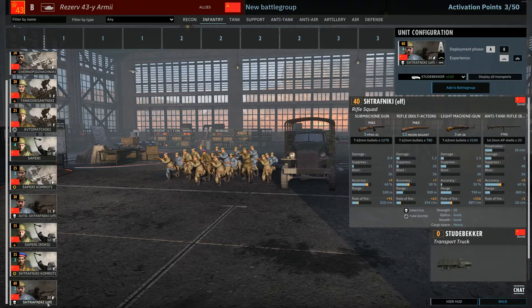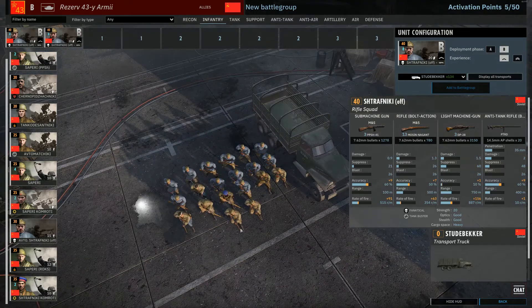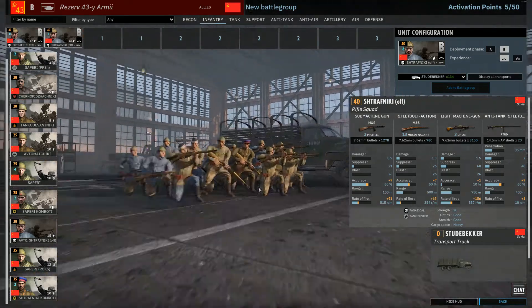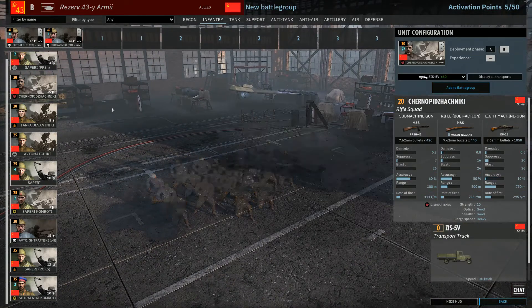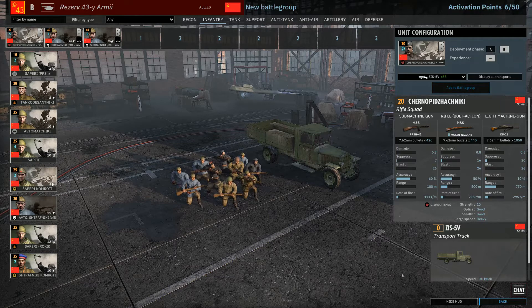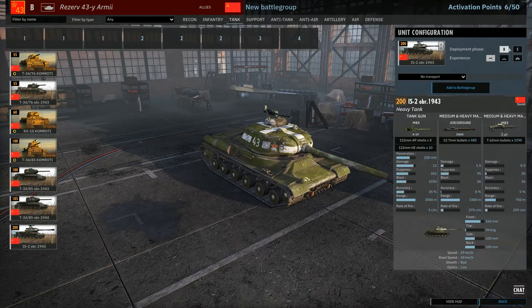Okay, what does 'off' mean on that unit? It's a 20-man unit. These are coming in Phase B and I'm taking both tabs of them. The officers and penal battalion — look how big that is. And then you guys, of course, have to come in — boom — as backup.